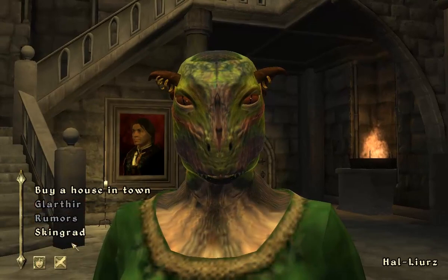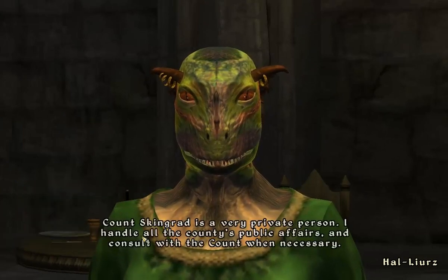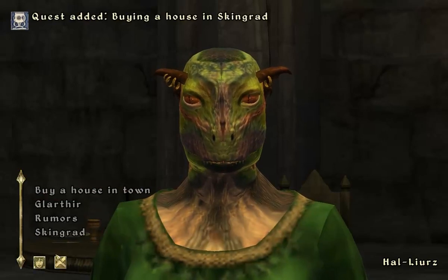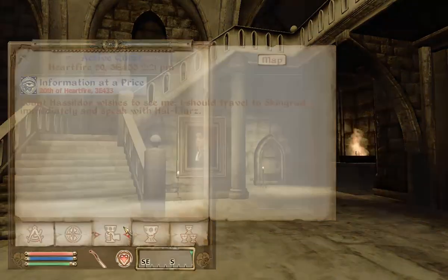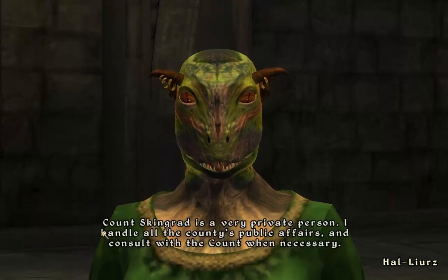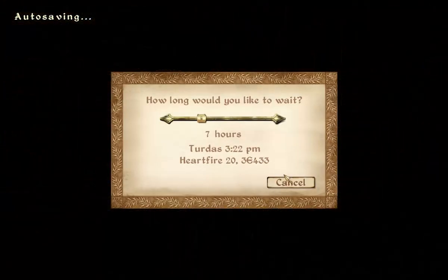I want to see the count. Are you going to let me see the count? His name isn't Count Skingrad — it's Count Hasseldor. The Skingrad house is awesome and I do want to get that eventually. I should talk to the steward. I think I know what I got to do. I just wasted a ton of money for no reason. Maybe we have to wait until like after 10 p.m. when it gets dark or something.